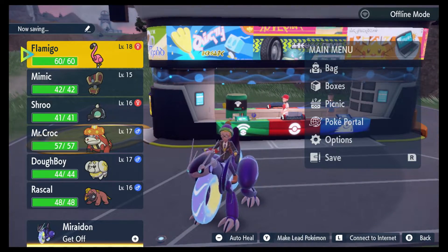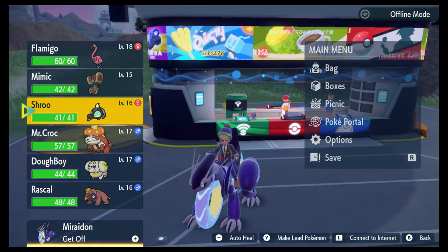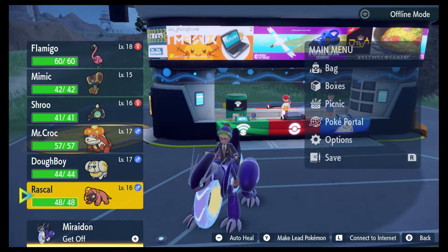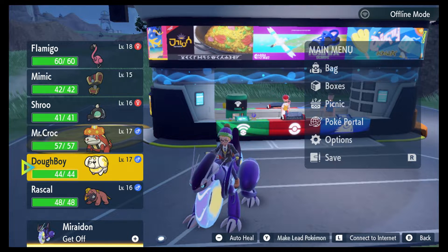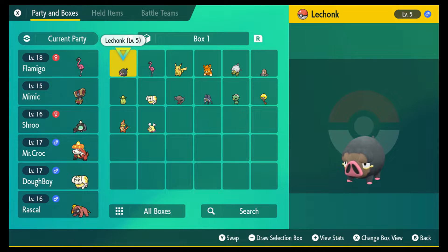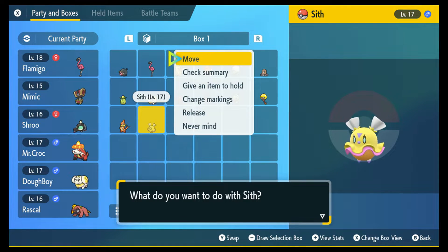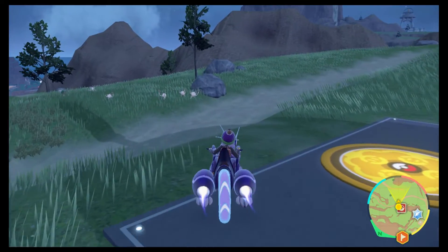So technically — Shrew, Mimic, and Doughboy for me; Flamingo, Rascal, and Mr. Croc for you. I think we both agree we just like the design of Rascal. Doughboy's a Fairy type, Mimic's a Ghost type, and Shrew is Poison. She wanted it because it evolves into that artistic-looking thing. Do you want to swap out Doughboy for Sith? Yeah, why not — let's do that. So we have a new team member, and I think we might want to end the episode.